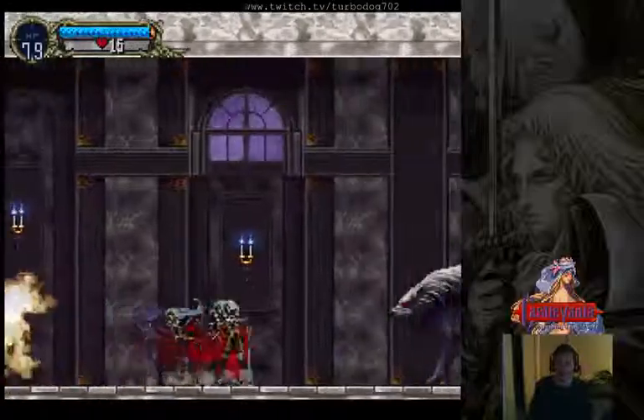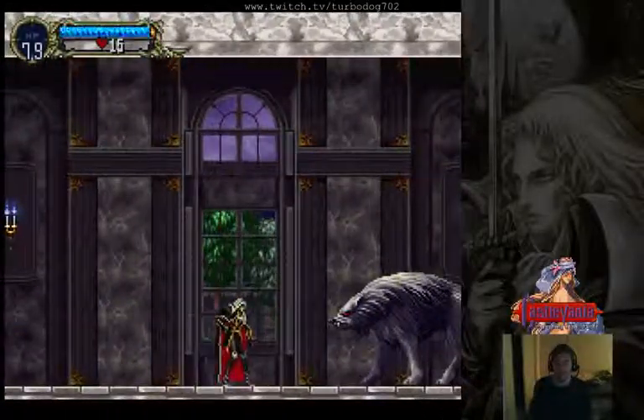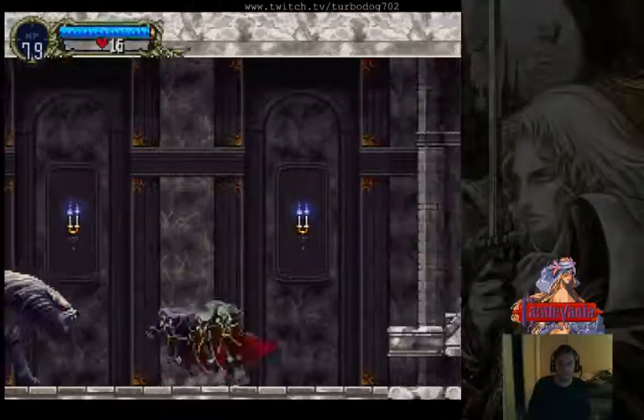Kill one warg, kill the second warg, and this third one we're going to jump over. After we jump over him, we lure him one more time. Break that, pick up the turkey.